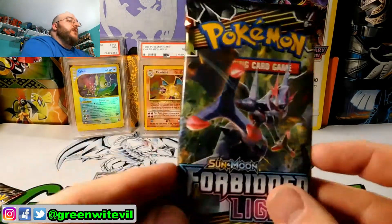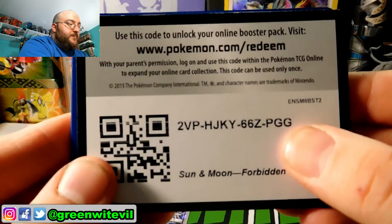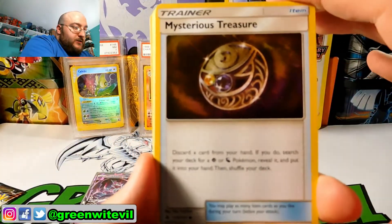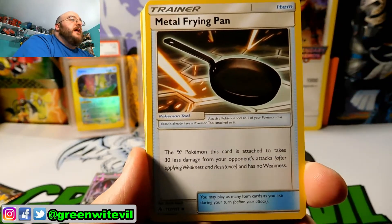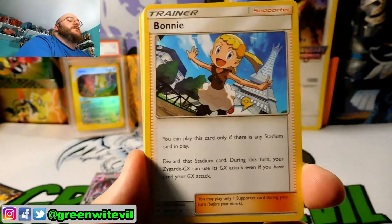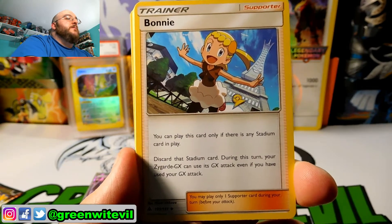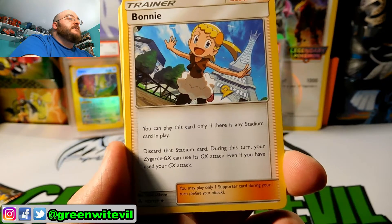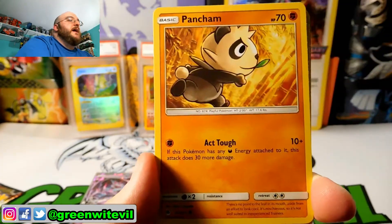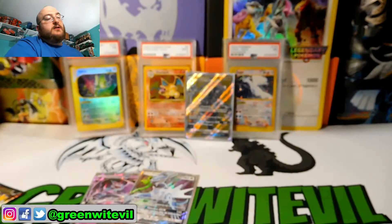Pack seven — Naganadel GX pack. We already got a reprint and a Naganadel GX, so I'm happy right now but could do better. Mysterious Treasure again. Metal Frying Pan is interesting — a Pokémon Tool where the Steel Pokémon it's attached to takes 30 less damage from attacks and has no weakness. Bonnie: you can only play this card if there is a Stadium card in play — discard that Stadium card; during this turn your Zygarde GX can use its GX attack even if you've already used your GX attack. Finneon, Inkay, Pancham, Doublade, Finneon, reverse Magnemite, and a Lele — a regular rare.